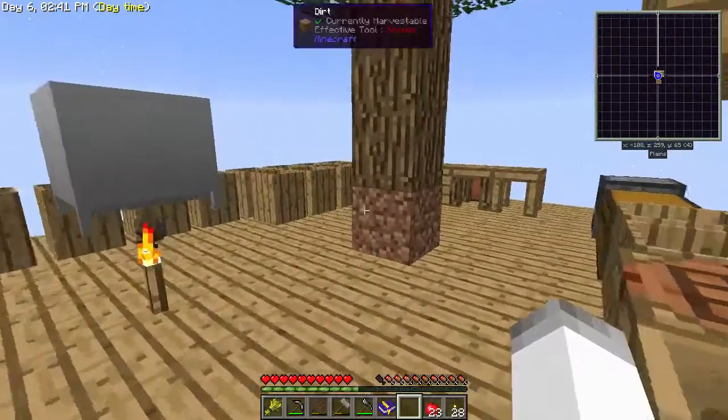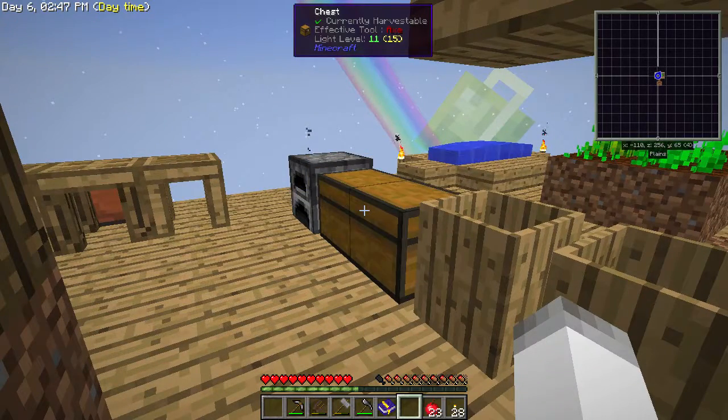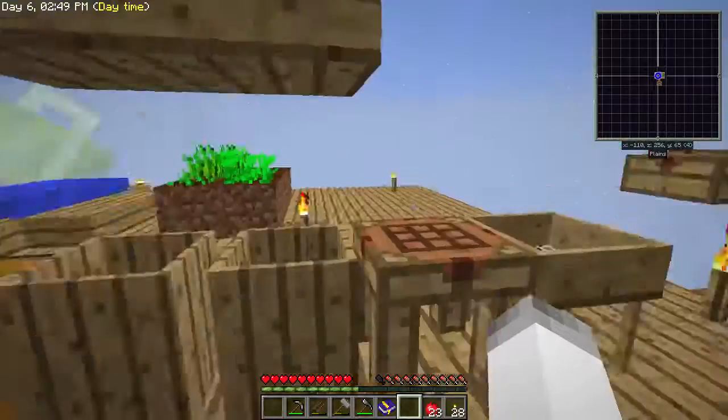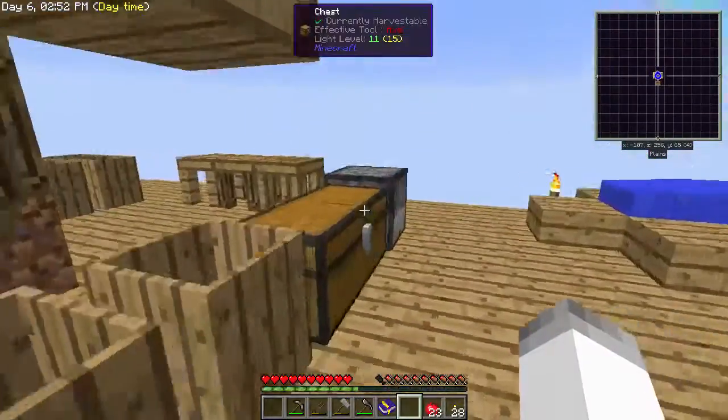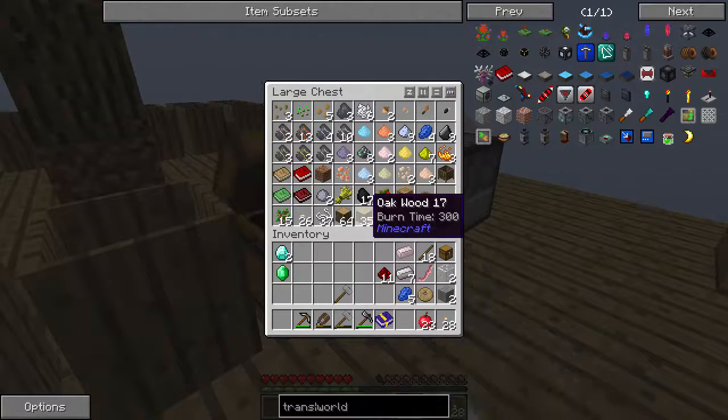So this is gonna be a scary episode for me because it's gonna require me to destroy a lot of my island. The sifting took a while but not too long. I got the five lapis I need and the 11 redstone, iron, aluminum. I also managed to get two diamonds and an emerald, so that's nice.